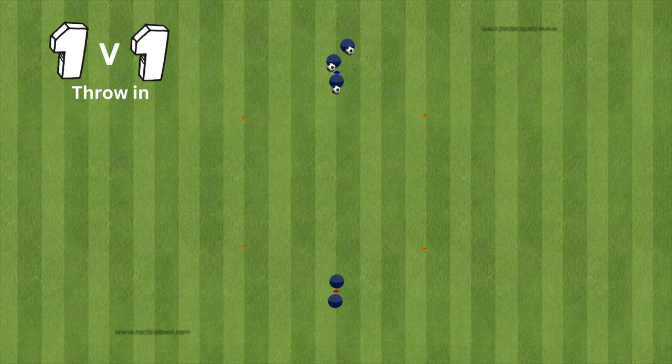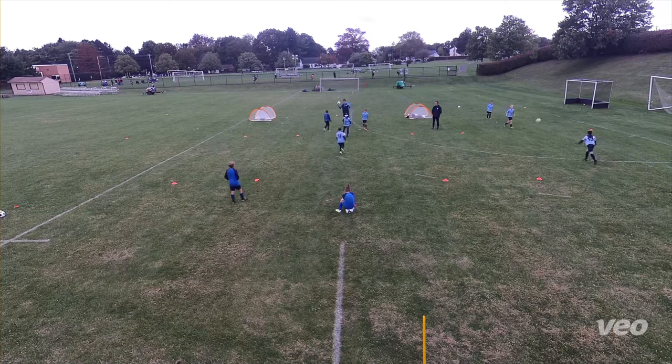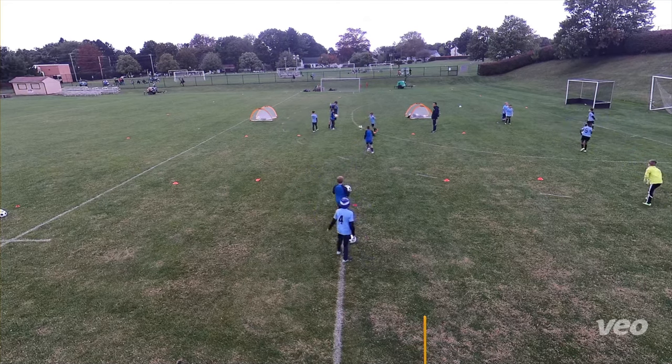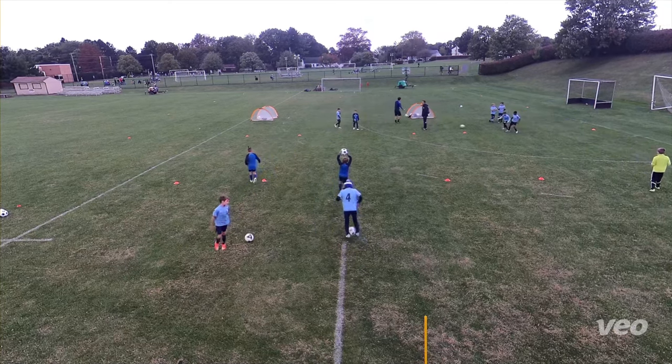This is a variation on the 1v1 pass and receive, where instead of passing it with your foot, you're actually throwing a ball in. Players at the blue cone have the ball; they play a throw into the feet of the player at the red cone. Then it becomes a 1v1 where the player at the red cone is trying to dribble past the player at the blue cone into the top gate. The game ends if the attacker successfully gets through the gate, or if the defender is able to tackle the ball carrier. Here's what this looks like on the training ground — players at the bottom are throwing it into the players at the top, and then they go 1v1. This gives a really good opportunity to work on throw-ins, 1v1 attacking, and 1v1 defending.